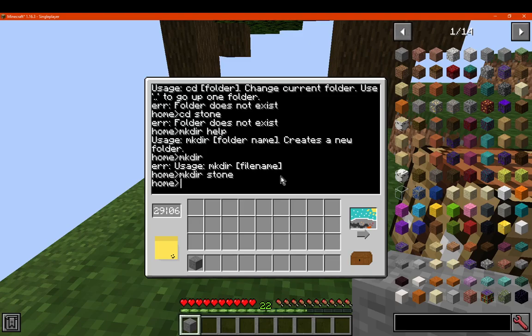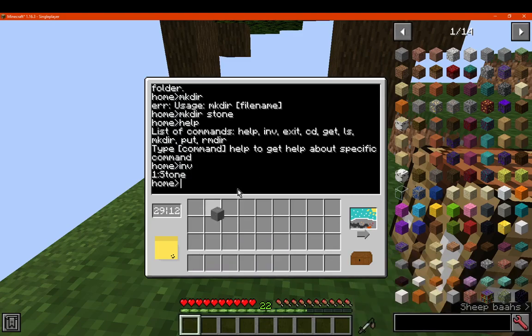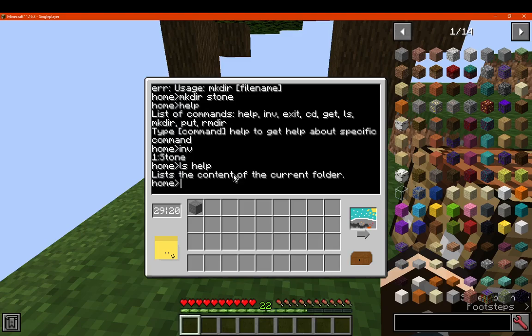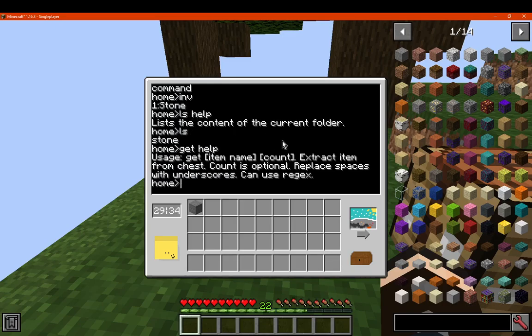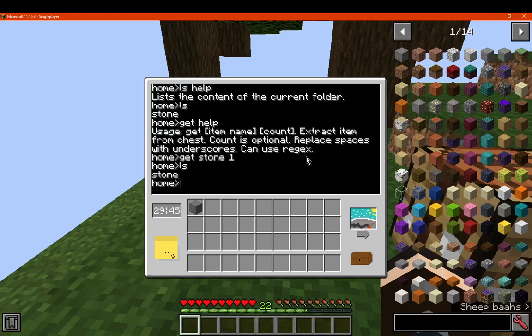Go help again, and we've got access to inventory which is stone. What else can we do here? 'ls help' — which lists the contents. So we go 'ls', which lists stone, because that's the folder we're in. What else we've got here: we've got 'get', which allows us to get item name, count — extract items from chests — count is optional. So we just go 'get stone one' or something. And then we'll just go list, and that just says stone.